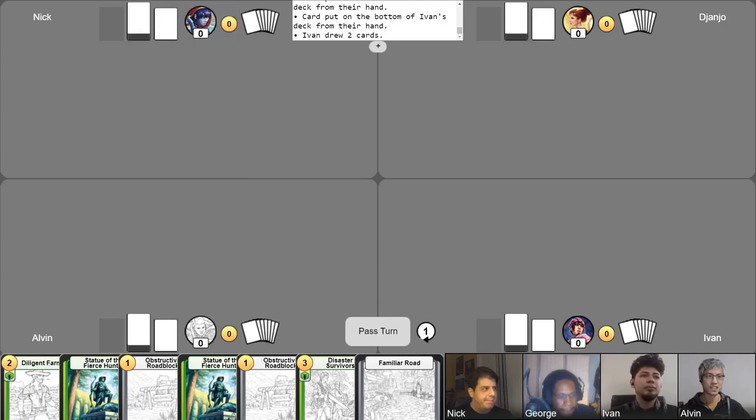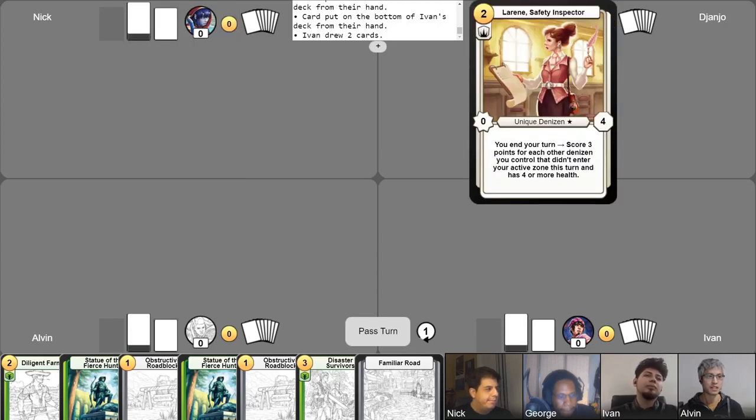George, why don't you tell us who you're playing and what your general strategy is? I am playing Lorene, the safety inspector, which means that I'm going to be trying my best to heal and help all of my denizens get to at least four or more health to score and take this game.